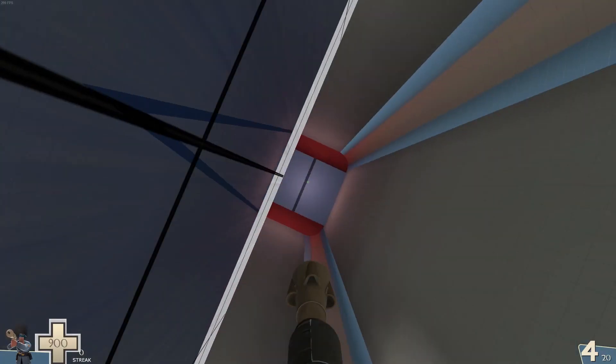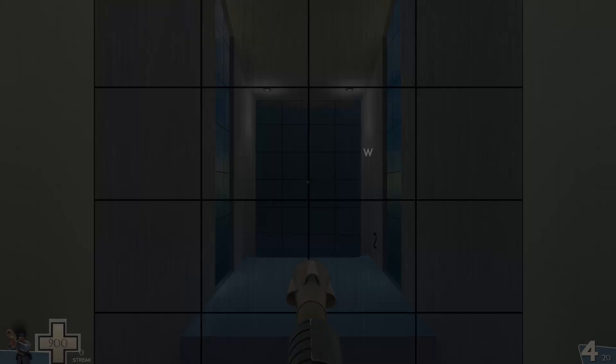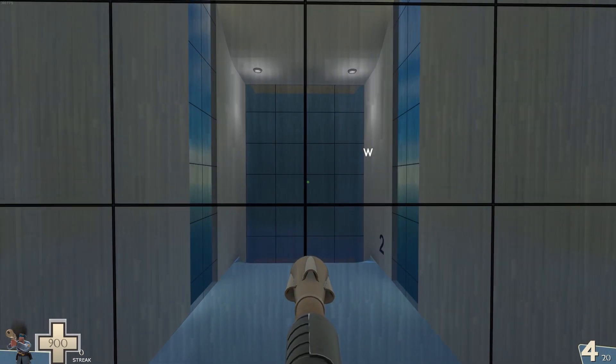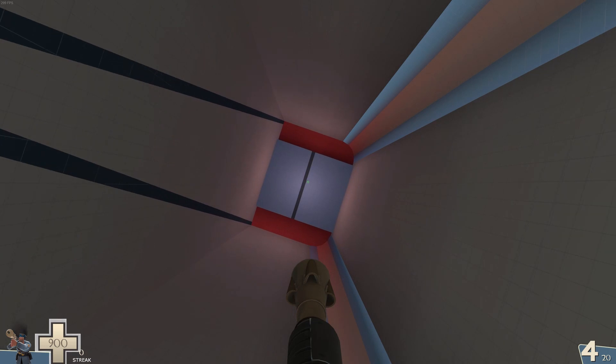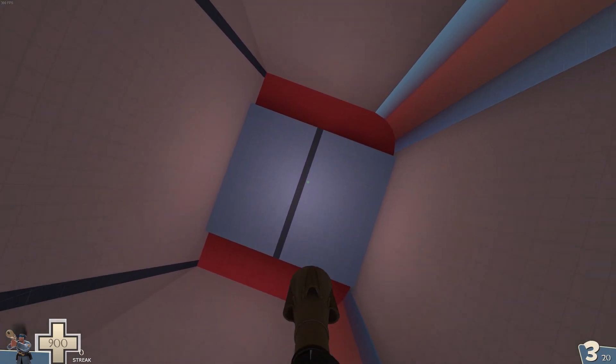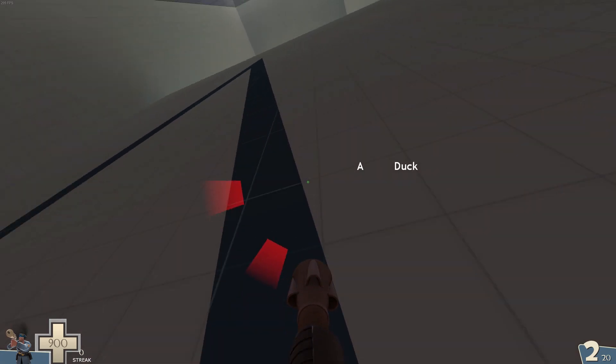Now to learn how to sink. Sink jumping is performed by shooting one rocket early, so you reach your destination before it does. Then you perform a normal rocket jump — crouching, shooting, and jumping all at once — timed with when the first rocket lands. This way, you have a rocket jump with twice the rocket.